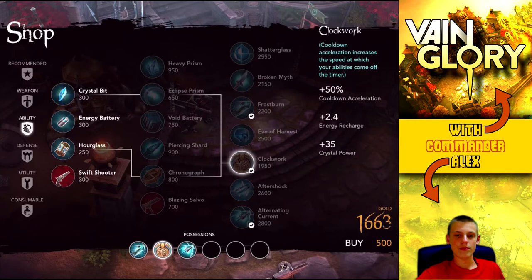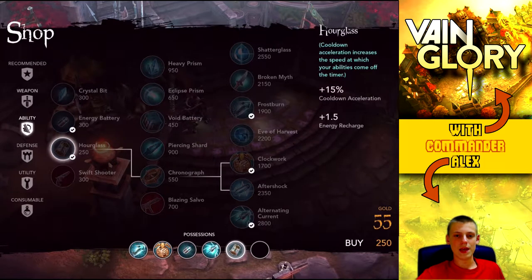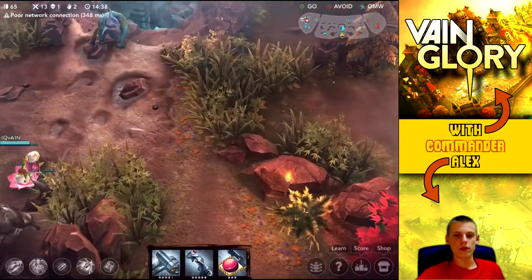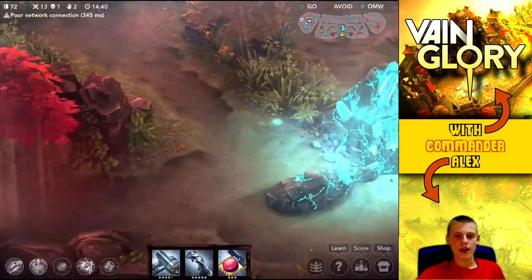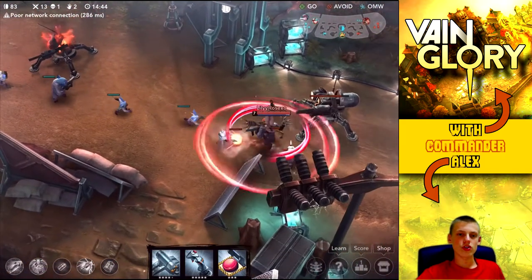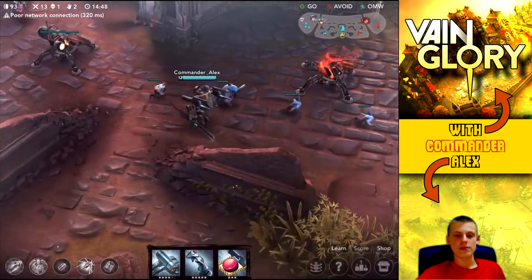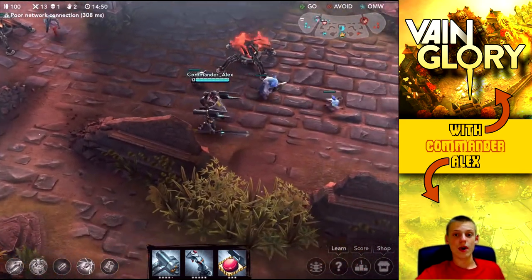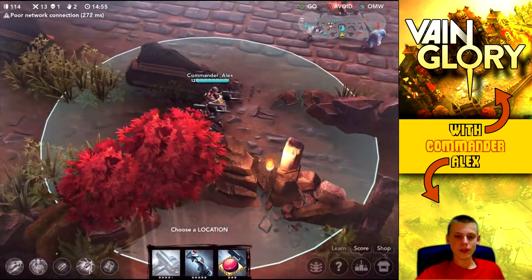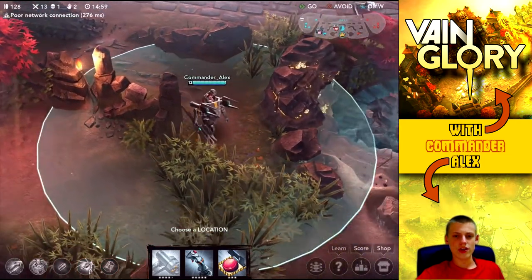We're back home to pick up the Clockwork, which is going to be an awesome ability item. We can also pick up some tier one stuff. Now we can pick up their minion camp down there for extra gold and hopefully start pushing our minion waves in to take out some of their turrets. I'm heading down there with my jump ready, just in case someone tries to jump me or I want to pick up some extra gold.